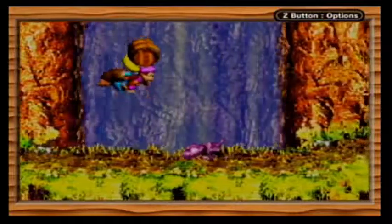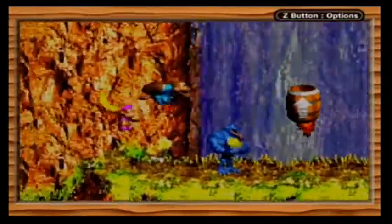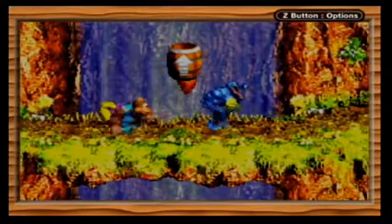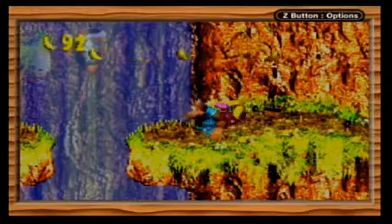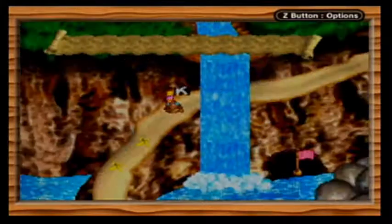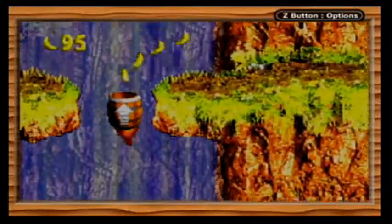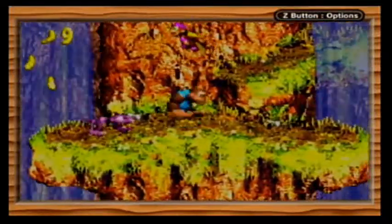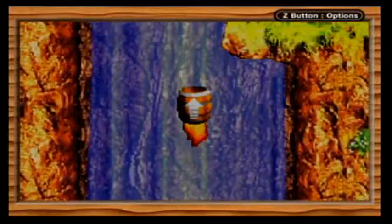Next level is Rocket Barrel Ride. This introduces the waterfall levels — they're definitely interesting in concept, though I'm not a huge fan of them. These guys are the fat Kremlins; Dixie Kong cannot kill them by jumping on their heads, but Kiddy Kong can, and you can't kill them by rolling into them. These are Rocket Barrels — hop in, they'll fly upwards, then launch you out. The main gimmick of the waterfall levels is there's terrain in front of waterfalls and terrain behind waterfalls. The waterfall level music — I'm just not a huge fan of it in either version.